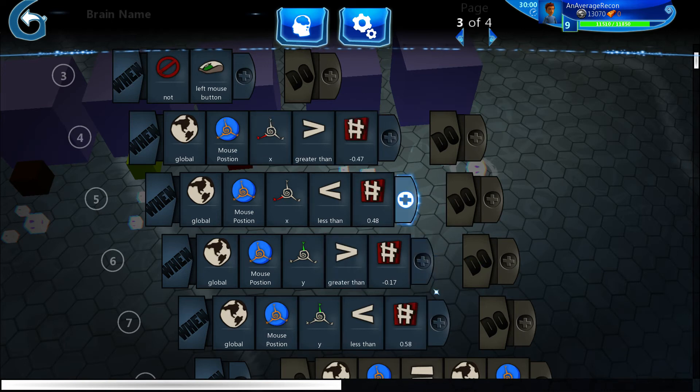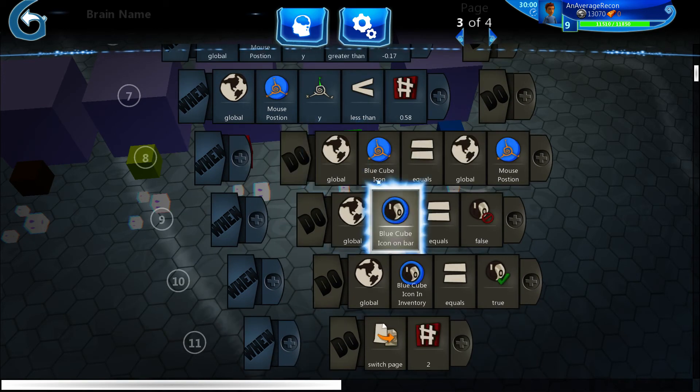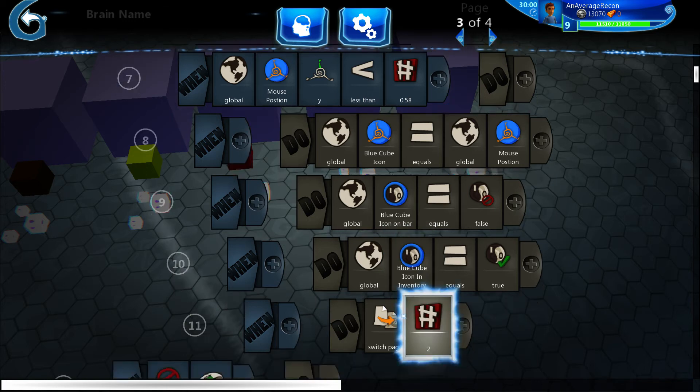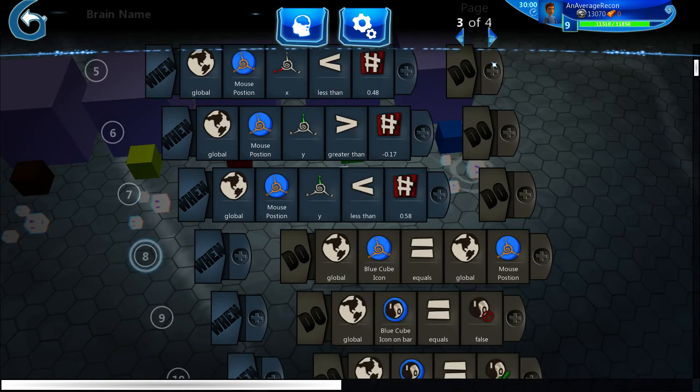When you release and the mouse position is over the inventory box — so when you release the left mouse button while over the inventory — the blue cube icon just stays where you leave it. This creates the drag-and-drop effect: you can set it anywhere in the inventory and it'll stick there. Then 'blue cube icon on bar' is set to false, 'blue cube icon in inventory' is set to true, and it switches back to page two where it waits for you to click again.